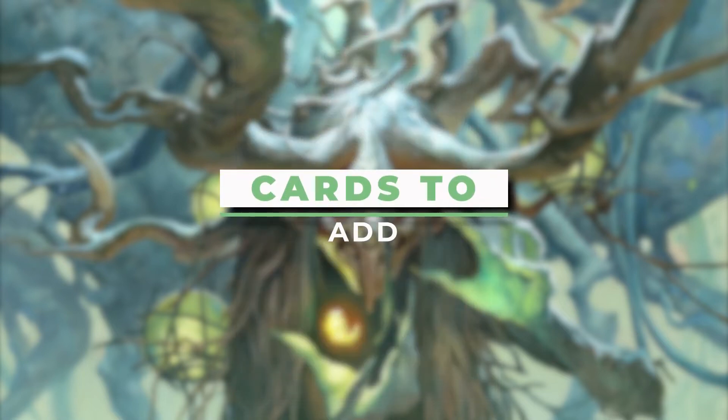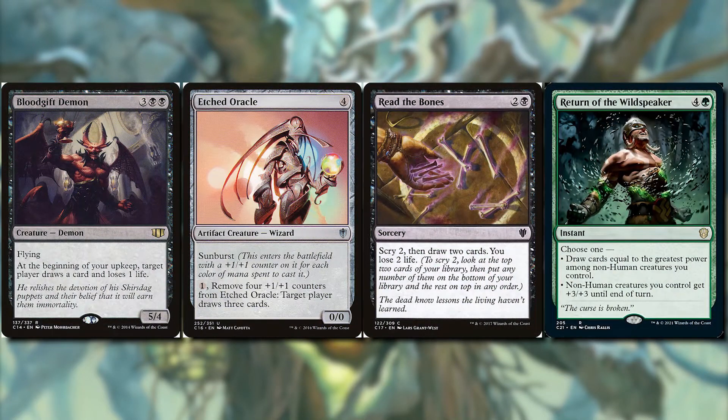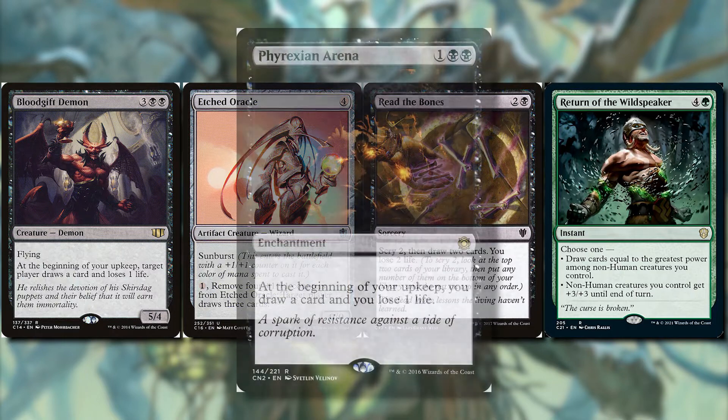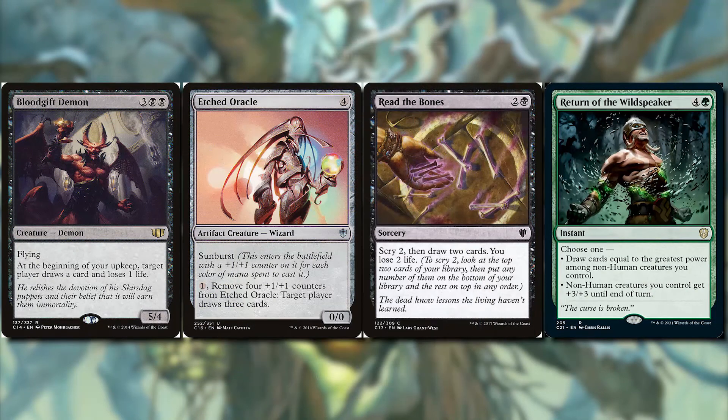Moving on to the cards I'm going to be adding to the deck: Blood Gift Demon, Etched Oracle, Read the Bones, and Return of the Wildspeaker. Phyrexian Arena is a little pricey, but Blood Gift Demon for two more mana is a 5/4 creature with flying that does the same thing. We're drawing a card and also losing one life, which helps our commander put more counters on our creatures.